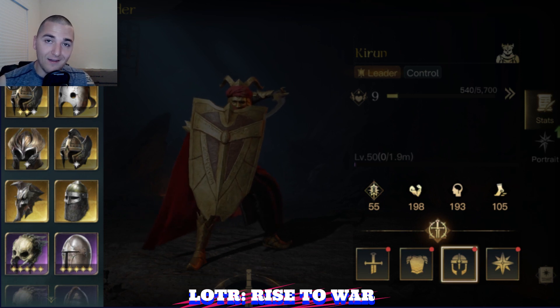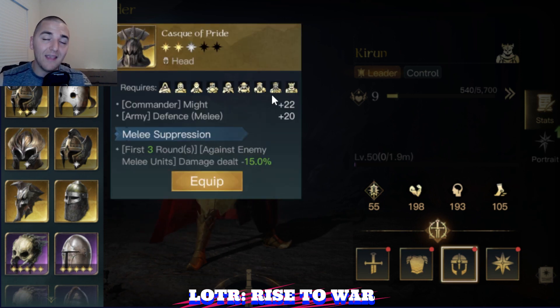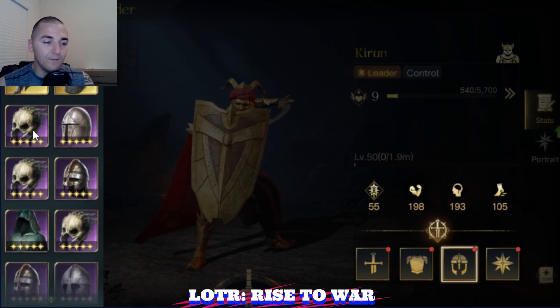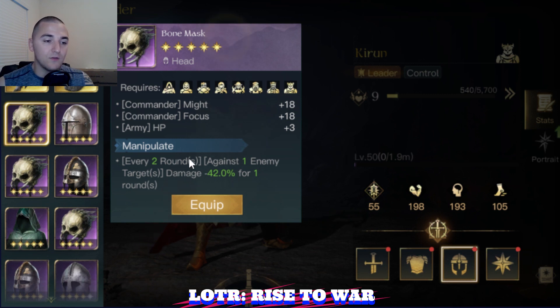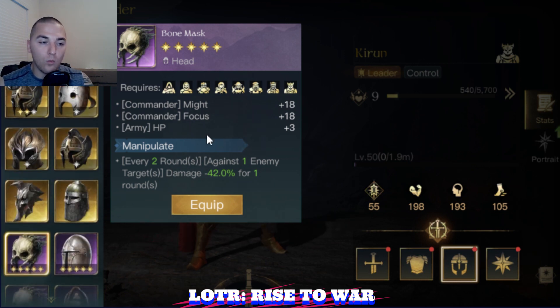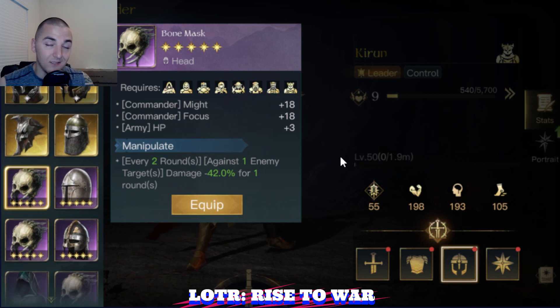For Kieran, I'm a big fan of running the Cask of Pride — it's very, very strong for any commander with the Melee Suppression ability. It's going to give me plus 20 defense and 50% reduced damage taken for the first three rounds. If you don't have that helmet, try Bone Mask with Manipulate. Since most of the armies you're facing early game are only going to have one or two troops, this Manipulate ability is actually massively, massively strong.